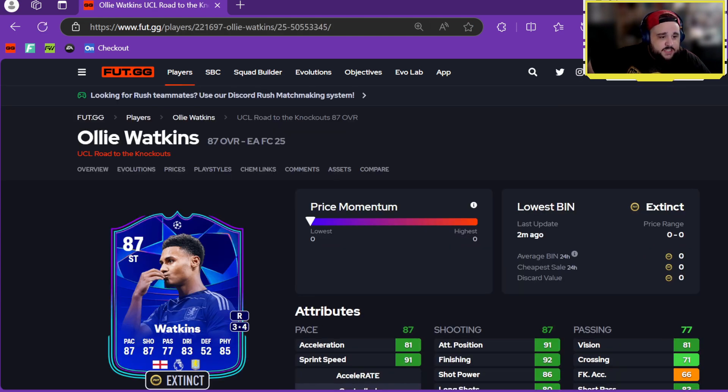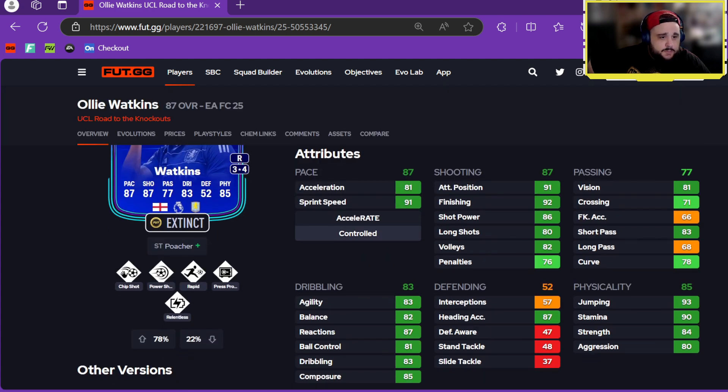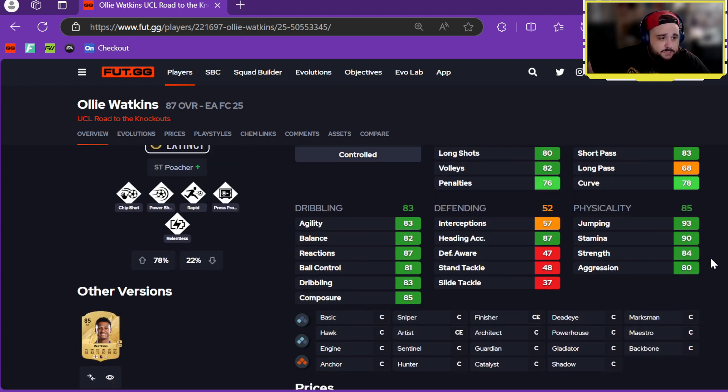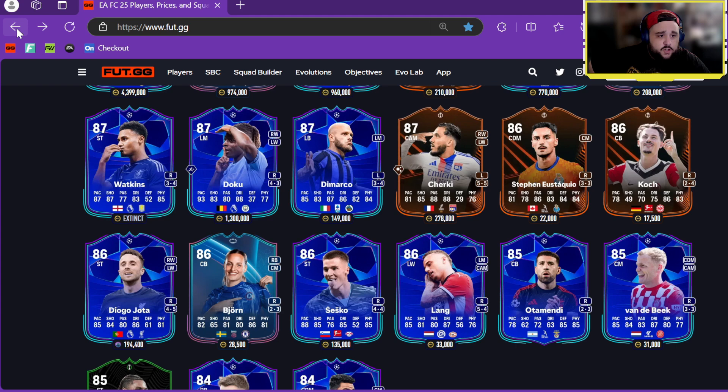We've got Oliver Watkins — currently extinct, three-star, four-star. Poacher Plus, Chip Shot, Power Shot, Rapid, Press Proven, Relentless. Great pace, great shooting, passing not the best but okay, dribbling is good, good heading and jumping, nice stamina, good physicals overall — he'll be very good in game.